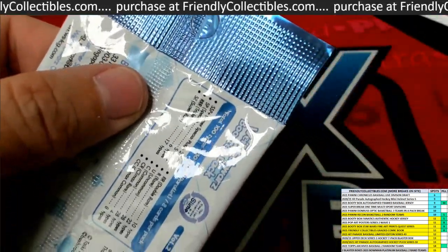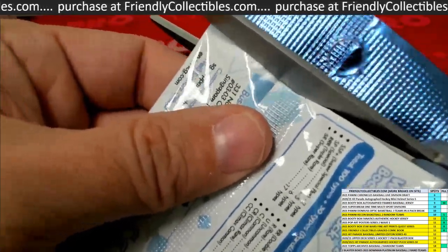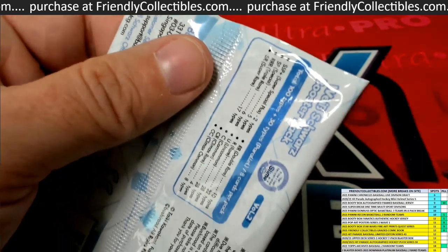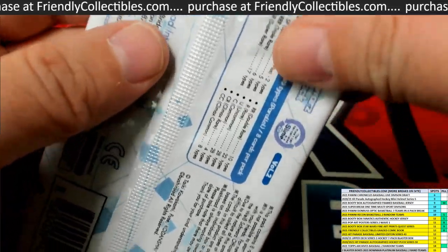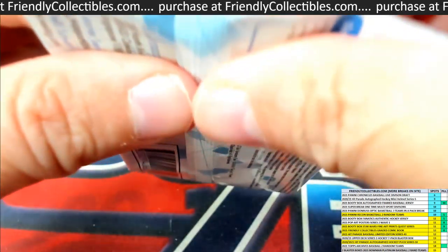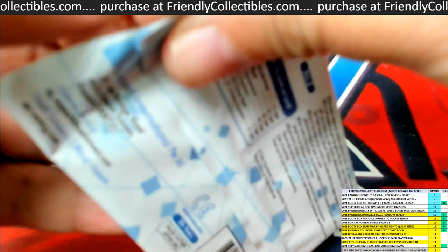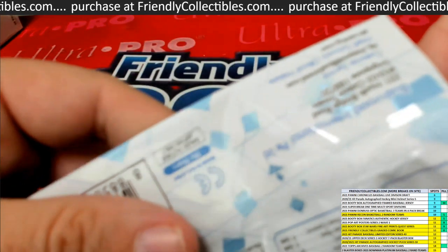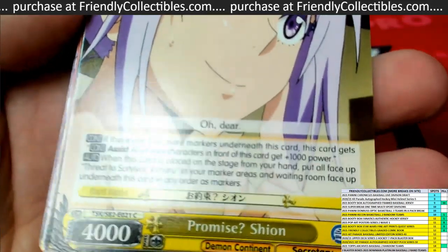With that being said, let's get a pack opened — KP, this is for you. You got one instant pack rip, and you got into a couple of breaks of this as well, so we're going to fill those up shortly. KP, let's see if we can pull you out something big out of the Weiss Schwarz box — hopefully an SP or an SSP.